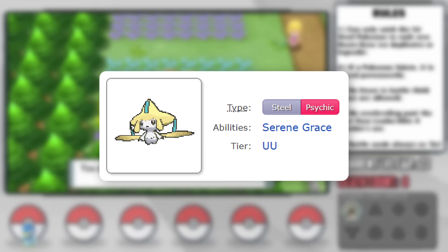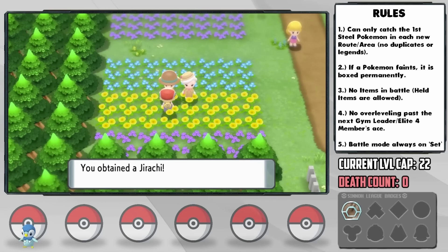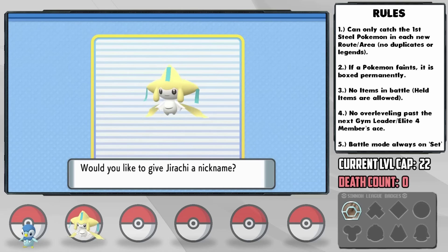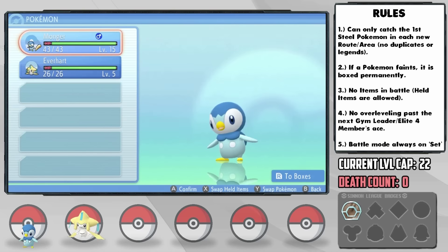We generally have rules against legendaries and mythicals, but we never really get a chance to use mythicals in-game like this, and Jirachi's base stat total of 600 is the same as Garchomp. I'm not going to use it for now, but it will be on our party as an almighty good luck charm, and I do have an idea for it later in our journey.